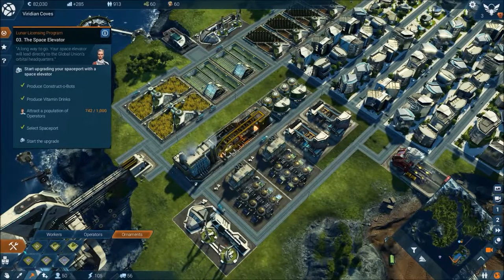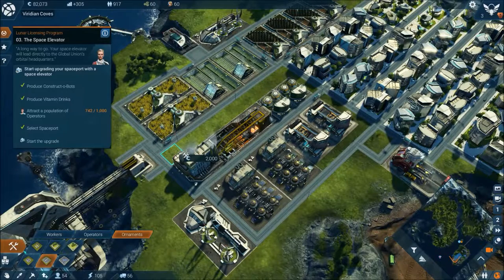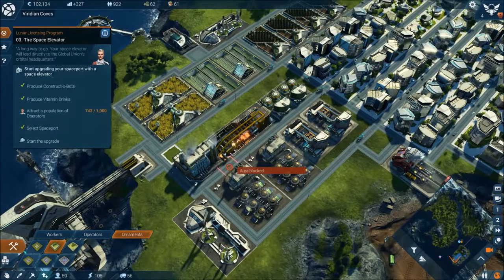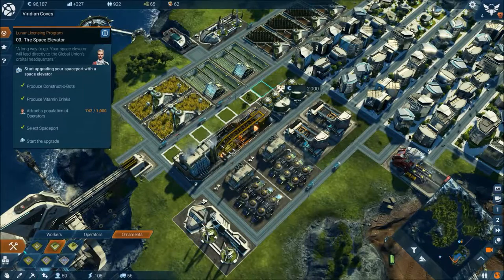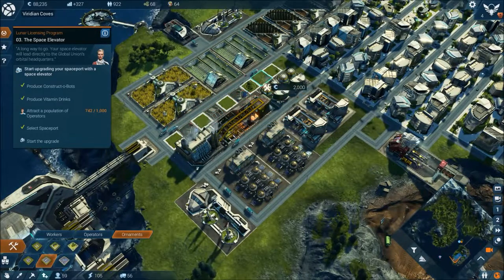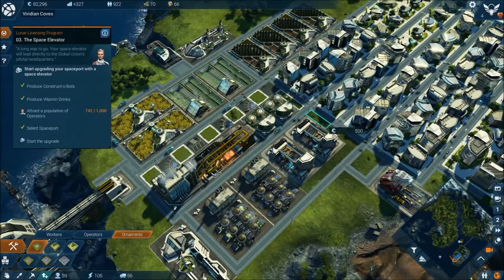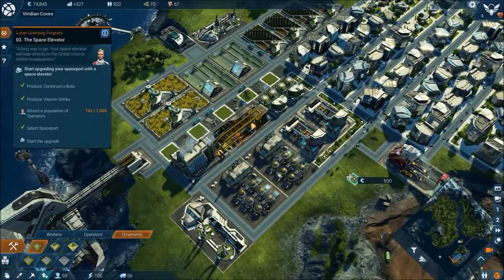Let's have a look at the ornaments. We can put in car parks as well as these little garden-type things. Corporation level increased to four. That's too big. So let's put in a garden there, and we'll put in some car parks. We'll put in some of the smaller ones there, and there as well as there. Should brighten the place up a little bit.